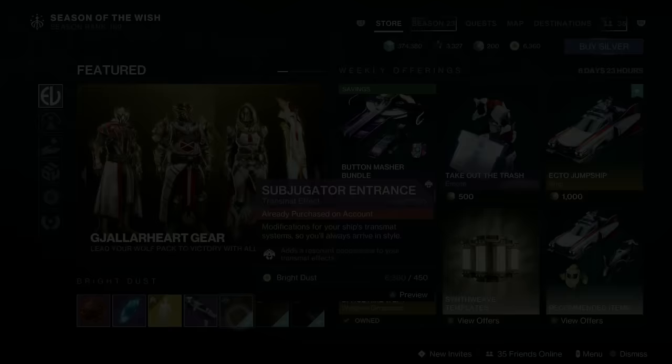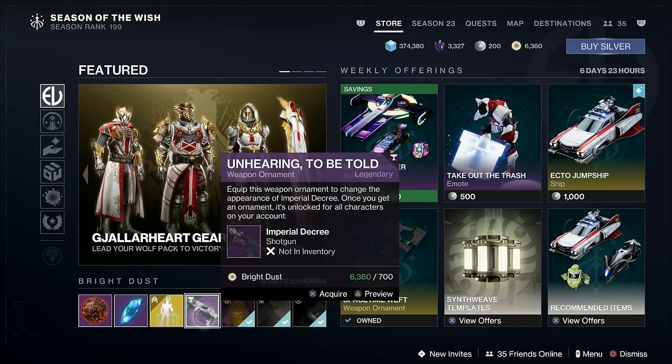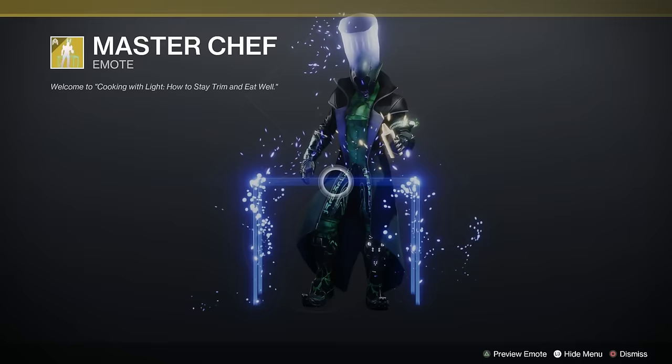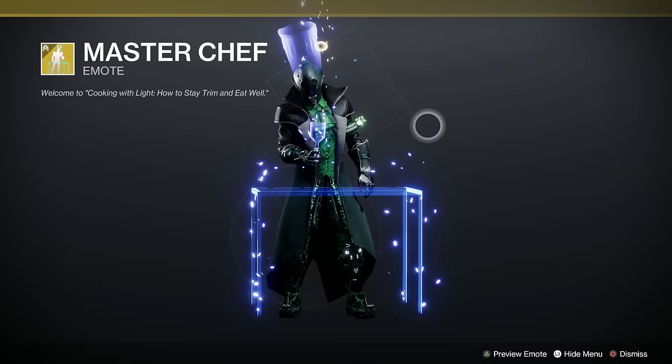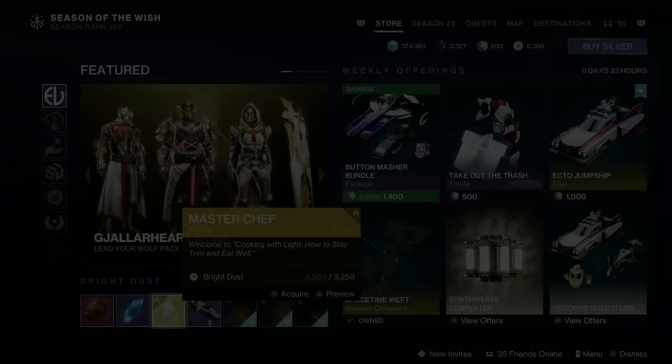We've got the Subjugator Entrance, and then an Imperial Decree Shotgun Ornament — I don't own it, but it's like a Stormtrooper Blaster, I like that. And we've got the Master Chef emote — he's doing the cooking thing, keeps an egg in his helmet, and there goes the egg. That's pretty entertaining. How much is that? 3,250. Let's look at the other Bright Dust items.